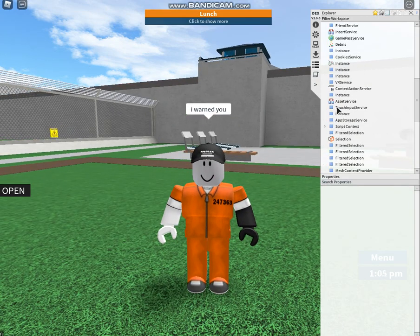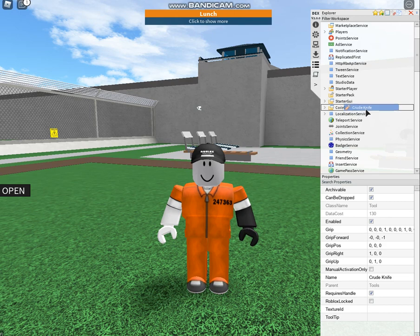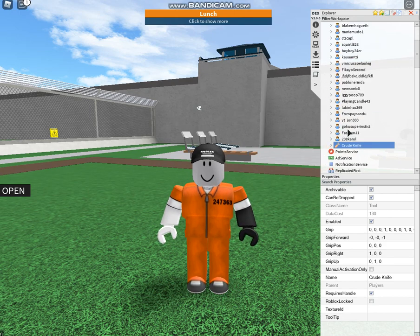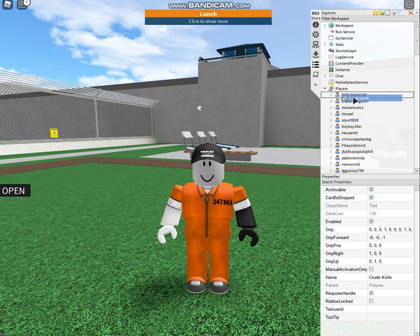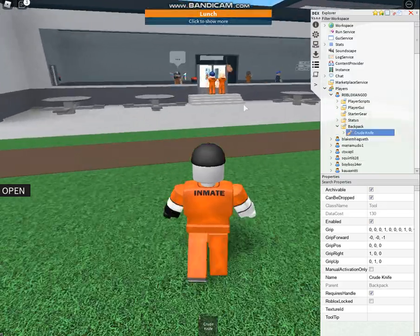So you want to go over here — we're gonna give ourselves tools. If you're on Prison Life there are actually built-in tools. You can see there's a crude knife. What you're gonna do is go to the player section, where you can also give tools to other players. Go to your name — I'm the first one since I'm using Dex Explorer. Put it in the backpack and now we have a tool.